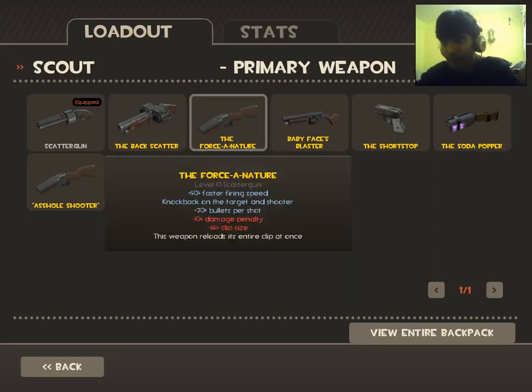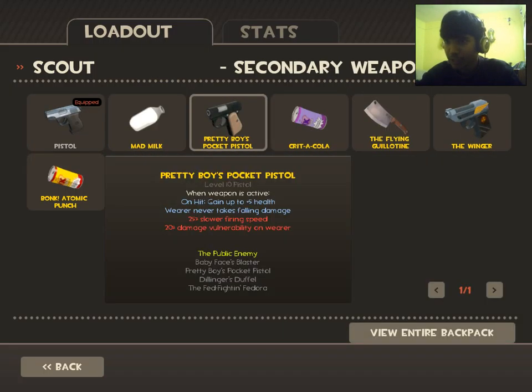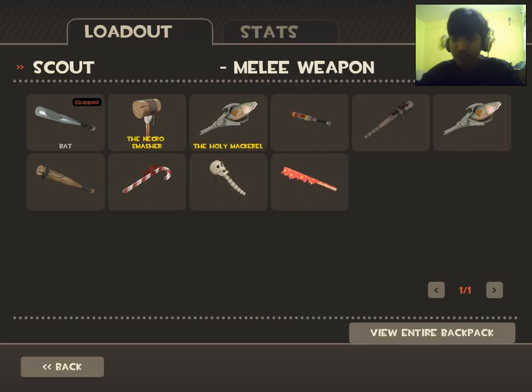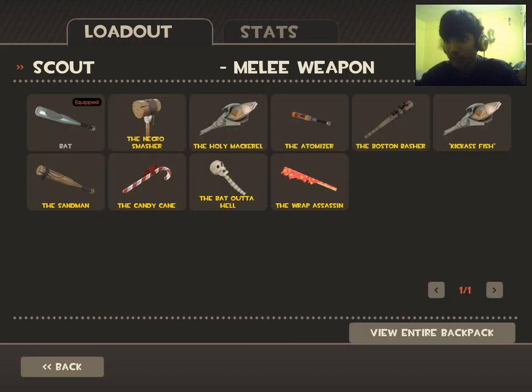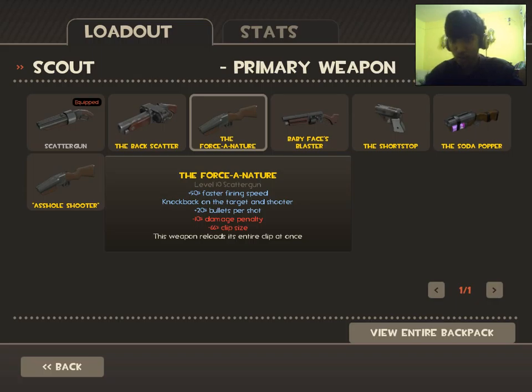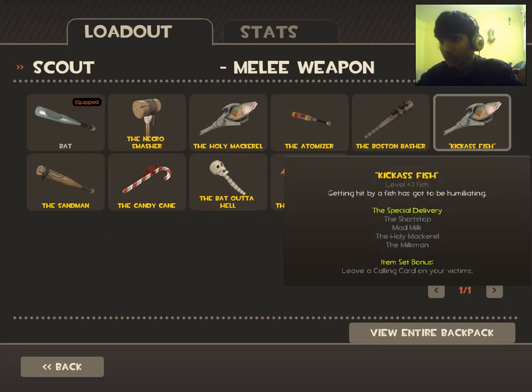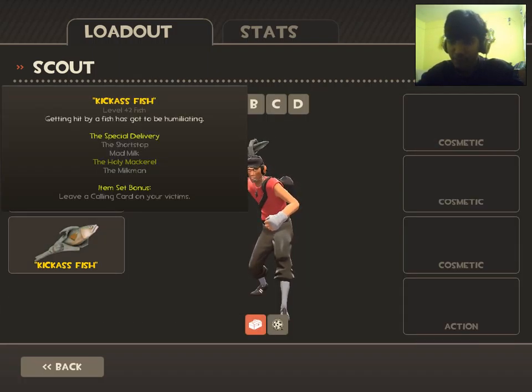In every slot there are special weapons, and some will only suit your style depending on how you play. As a Scout, I run around the map and try to distract enemies so my teammates can kill them. I use the Force-A-Nature to push enemies around, the default pistol for long-distance damage, and a melee weapon.